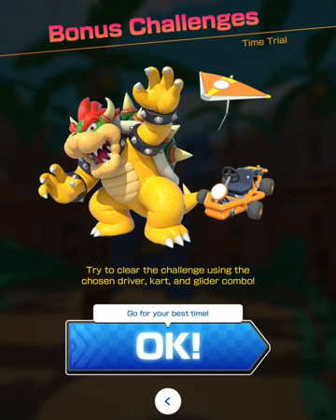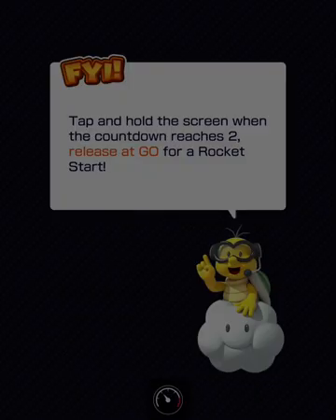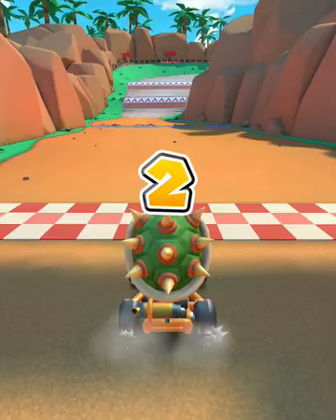Hey racers, welcome to my gaming channel. Today's bonus challenge in the Ice Tour is a time trial with Bowser in Dino Dino Jungle. To receive three stars, you have to finish within a minute and 50 seconds. That does sound like a lot, but with Dino Dino Jungle and the lengthy course, it isn't. So without further ado, let's go.